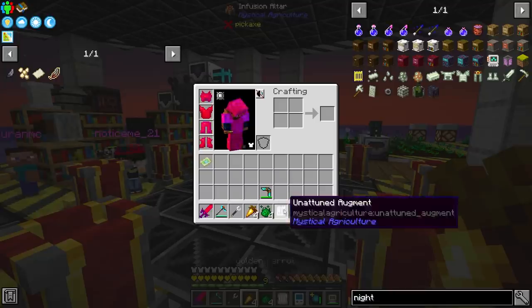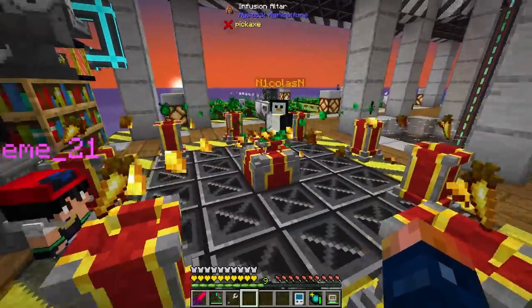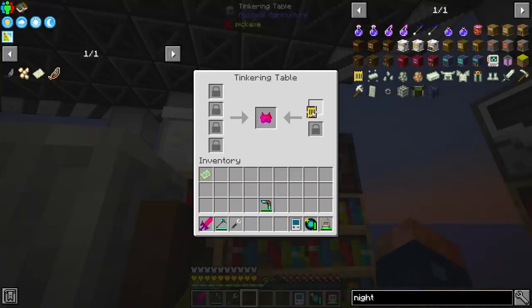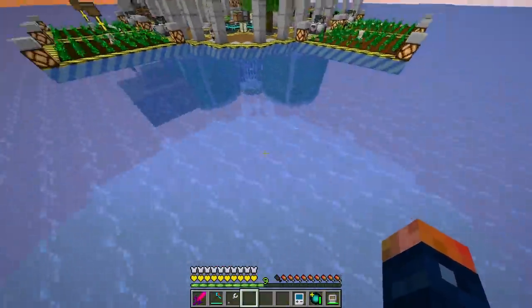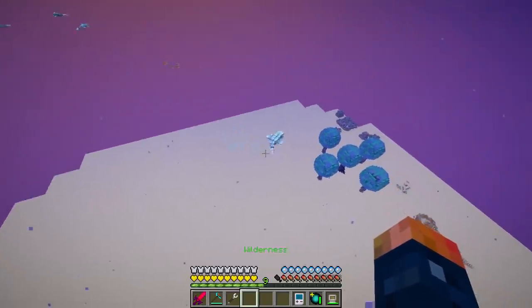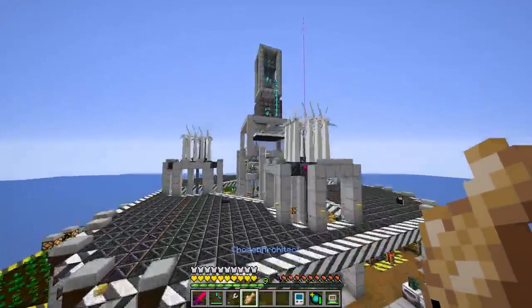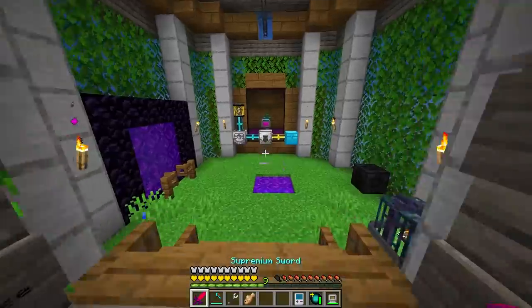We're heading to get that night vision — the whole reason I made the rest of the armor suit was literally just to get night vision. I'm going to throw this on and apply the night vision augment, and now you can see we have night vision. It's honestly not bad. It does allow you to see underwater, which is fantastic, especially for a pack that literally is all about being underwater. These guardians actually look rather dark above ground without night vision — I didn't realize they were white until we put them inside our mob killing machine. This is going to definitely help out in the Twilight Forest.